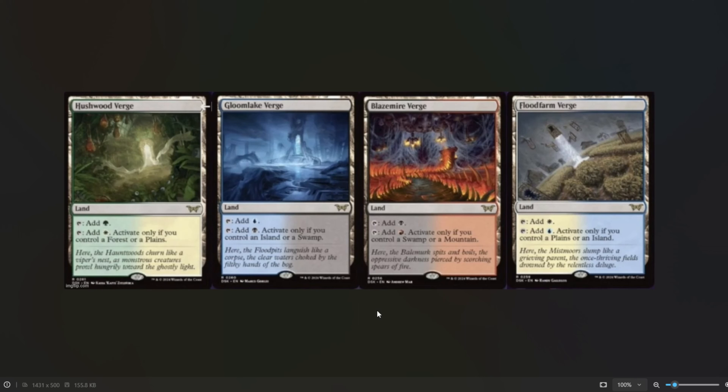And in Commander these are just auto-includes. You can basically go to any deck that has more than one color, cut a basic, and put one of these in.